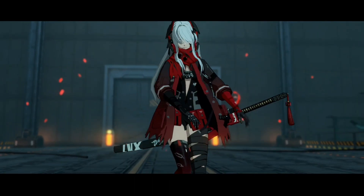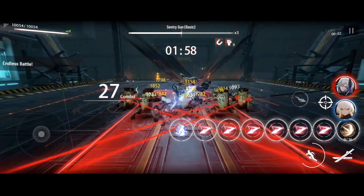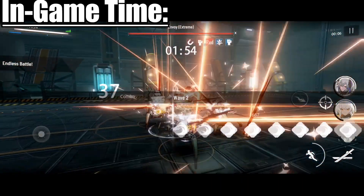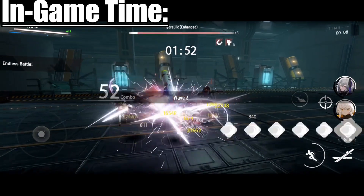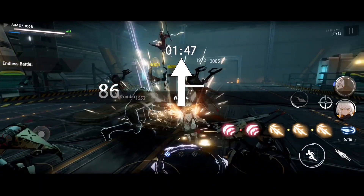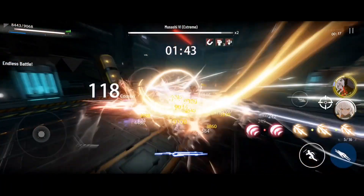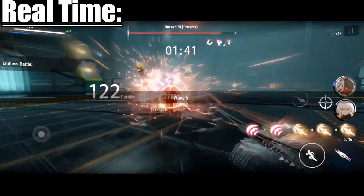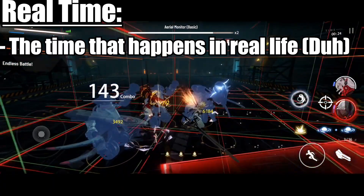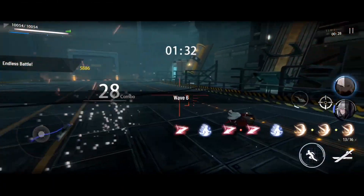Before we begin, I'd like to explain two terms that will be used quite a bit throughout this video. First, in-game time — this is the time that appears at the top right of your screen. It shows how much time has passed, and things like the countdown bar in the corner when doing Warzone also follow this time. Second, real time — as the term implies, this is the time that applies in real life, and it usually aligns with in-game time, except when Time Stop is in effect.